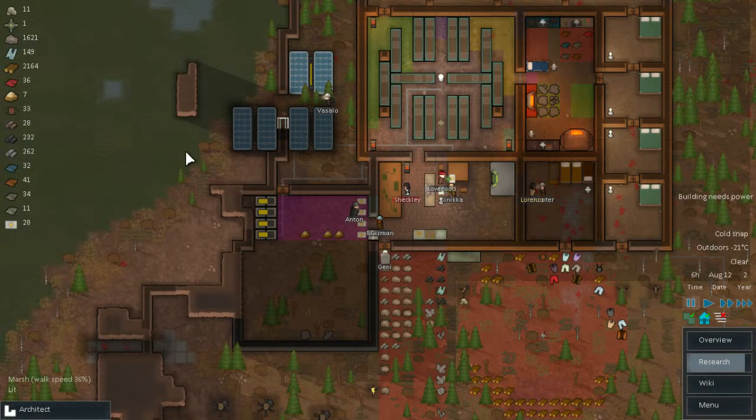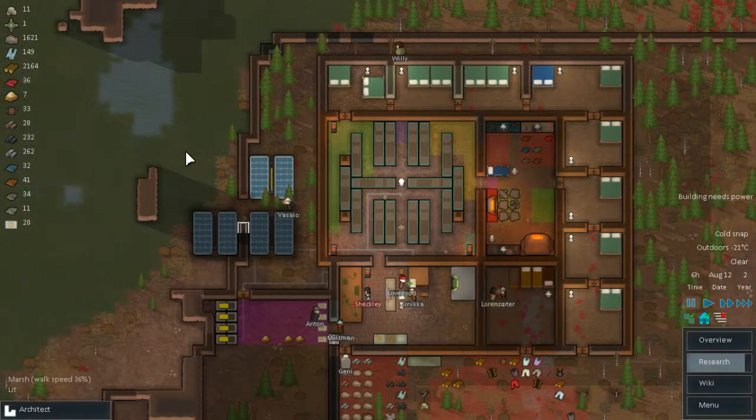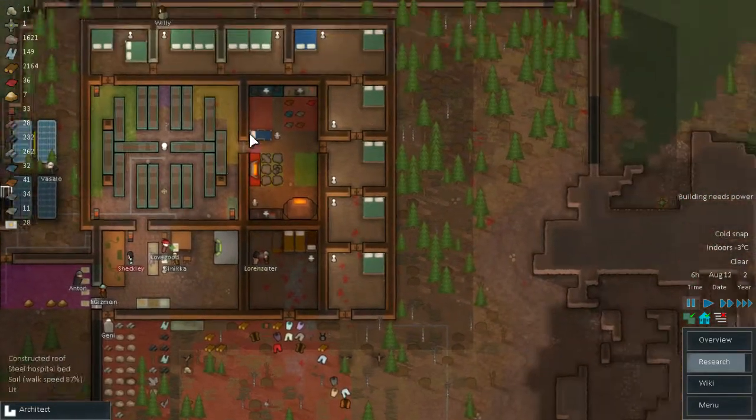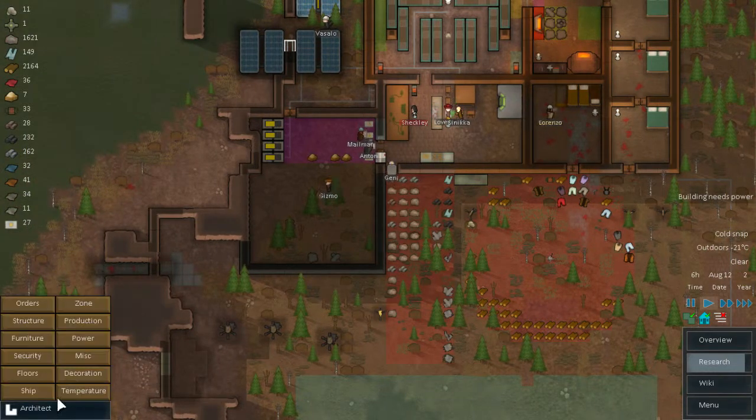Hello guys and welcome back to Rimworld Alpha 8. In this episode we are going to recover from the beating we took from the squirrel last episode and start finishing the defenses in here. Let's go and start doing things.